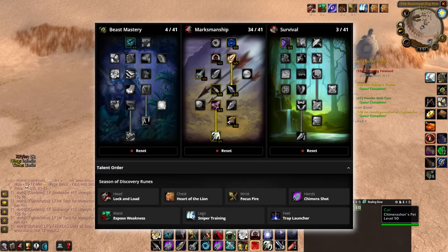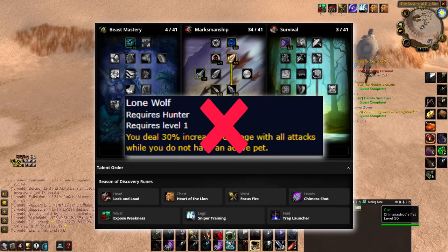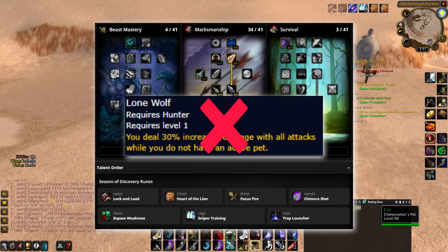Our best spec will be Marksmanship while running Lock and Load on Helmet, Heart of the Lion on Chest, Focus Fire on Wrist, Chimera Shot on Gloves, Expose Weakness on Belt, Sniper Training on Legs, and Trap Launcher on Feet. As you can tell, Lone Wolf is no more — which is a bit ironic now that we finally have a raid size big enough to actually run it.